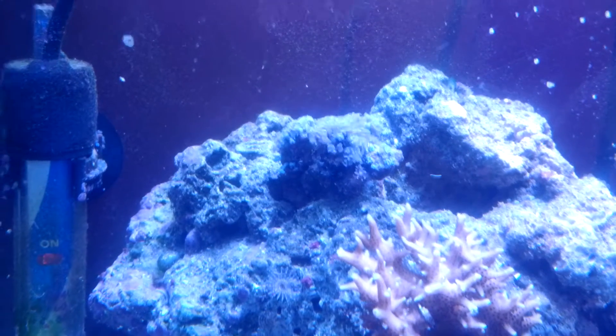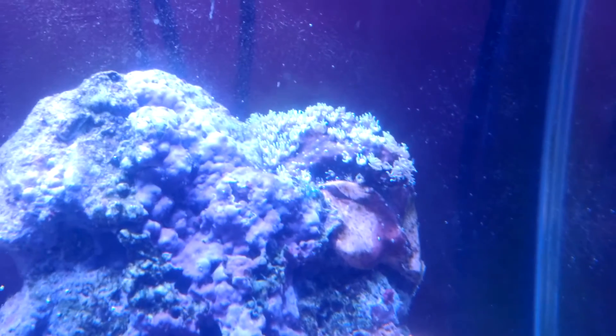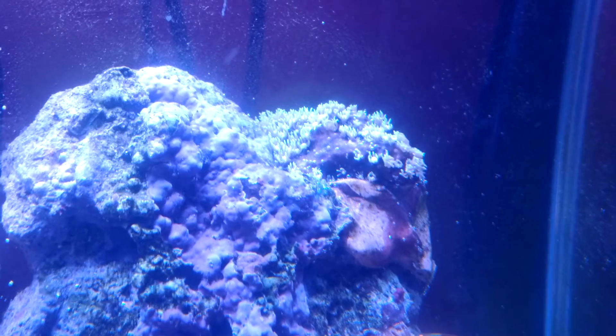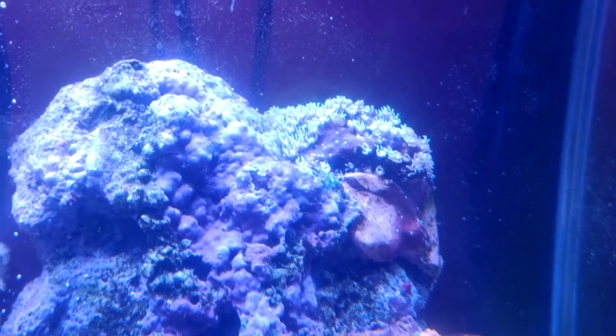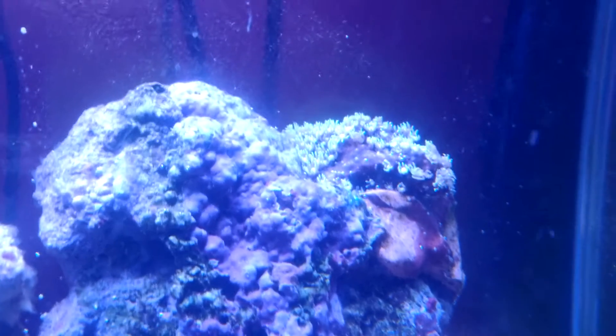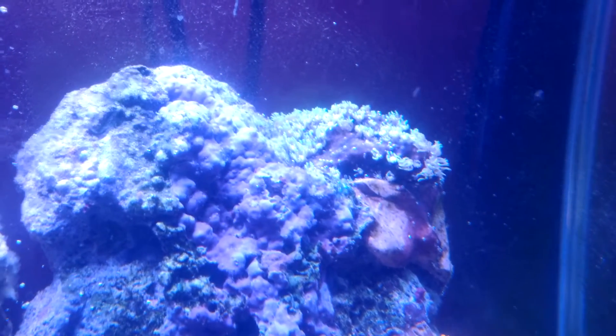The xenia never opens so I've kind of given up on it — it hasn't melted but it just won't open. I've put it in a high flow area now. The green star polyps have had a red slime issue — you can see where the slime is preventing the polyps from coming out, and a lot of them are closed up due to stress. I've been trying to suck the red slime off and I'm going to do regular water changes to deal with it.